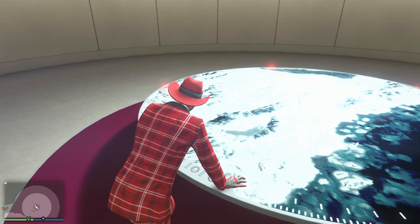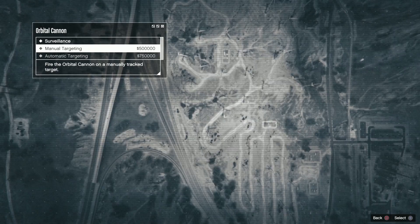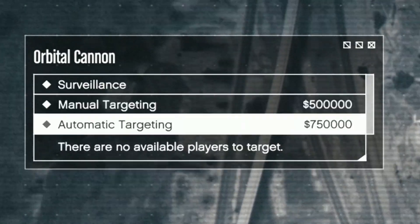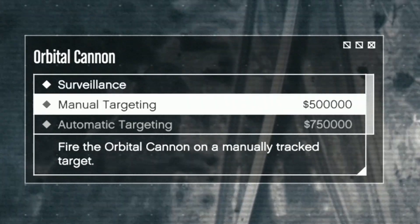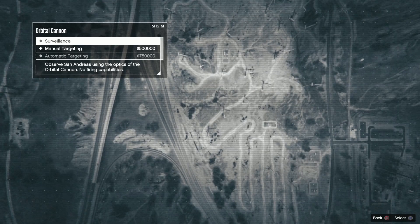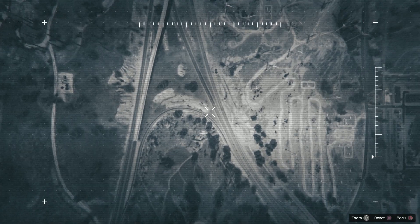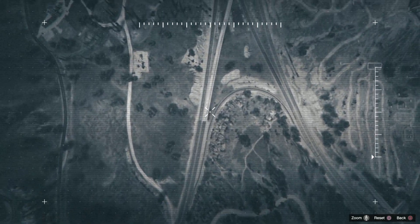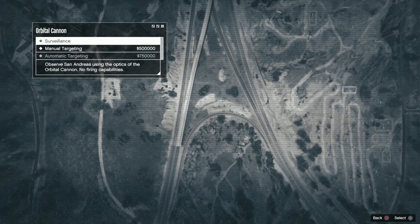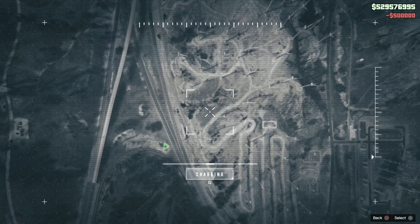Let's talk about the prices when you use the cannon — they're really expensive. If you want to do a manual shot it's $500,000, and if you want automatic it's $750,000. Obviously if you're going to buy this you need a lot of money. At least the surveillance mode is free, so you can look around and zoom in before you target someone.